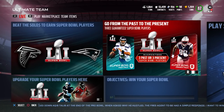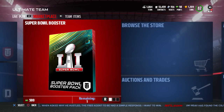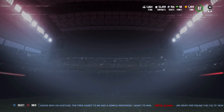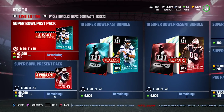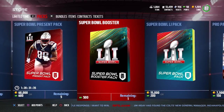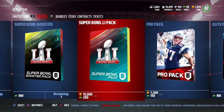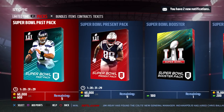We've seen this on a couple of different promos — like the AFC Pro Bowl and NFC Pro Bowl promo — where there are different things included in each pack. When you go into the store, you'll see a few options: the Super Bowl Past pack, the Present pack, the Super Bowl Booster pack, and the Super Bowl 51 pack.